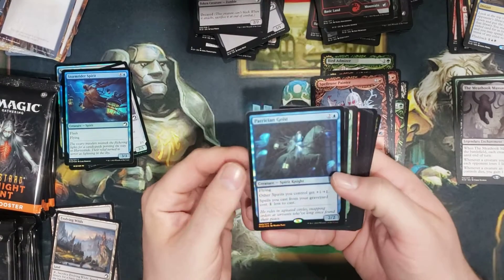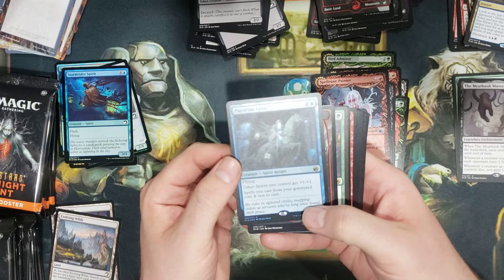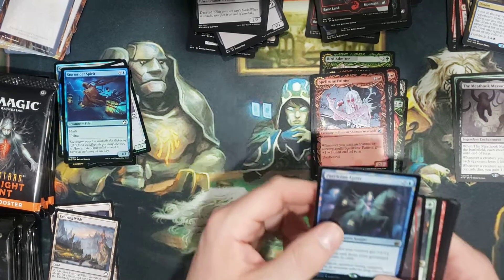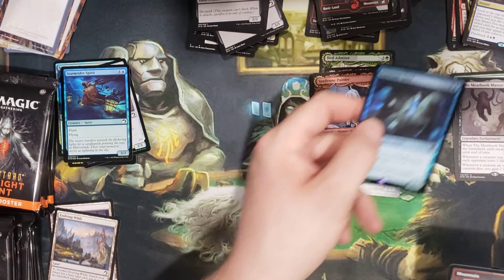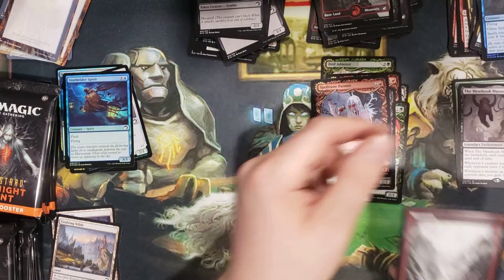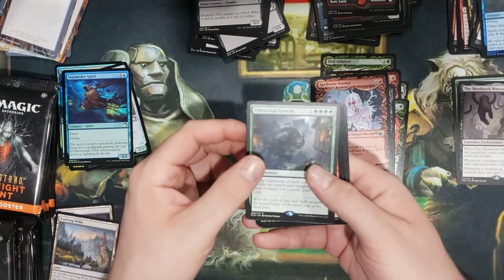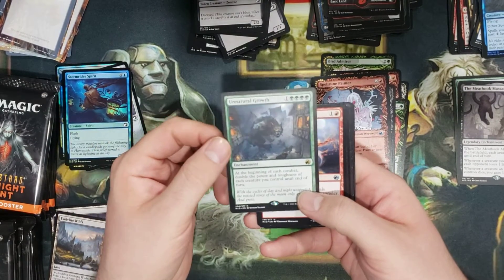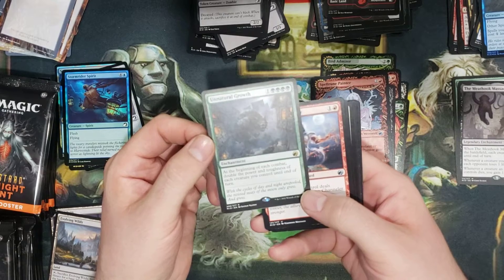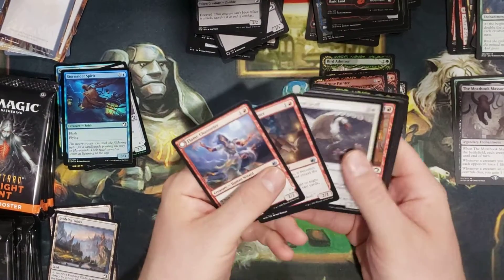We've got a Foil Patrician Geist! Other spirits you control get plus one, plus one. That's actually really nice — and it feels like it's etched. Is that what they're going to be doing from now on? Ooh, Unnatural Growth for the Double Rare Pack. At the beginning of each combat, double the power and toughness of each creature you control. That has some serious potential.